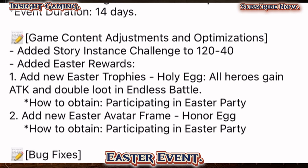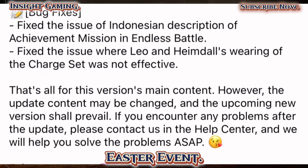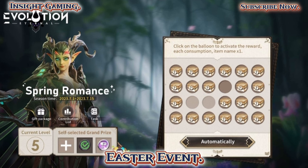Added Easter rewards: new Easter trophies. Holy Egg — all heroes gain attack and double loot in Endless Battle. Double loot — what does that mean exactly? How to obtain: participate in the Easter Party. New Easter avatar frame: Honor Egg — how to obtain: participate in the Easter Party. I guess we'll find out soon enough what the Easter Party is. Bugs and fixes apparently show that Charge was never working effectively. The Spring Romance event looks just like the Valentine's Day one where you go through and pick your rewards — tomorrow all of this goes live.